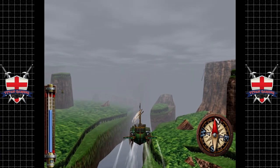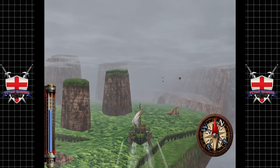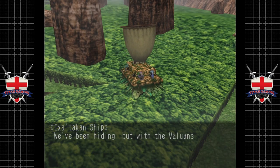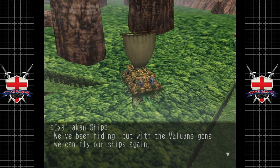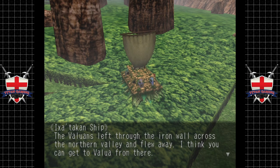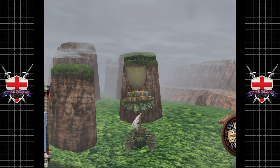One thing I love about the Xbox Elite controller — an Ixitakan ship hails us. They say: 'We've been hiding but with the Valuans gone we can fly our ships again. The Valuans left through the Iron Wall, crossed the northern valley and flew away — I think you can get to Valua from there.' I think we can, yeah.